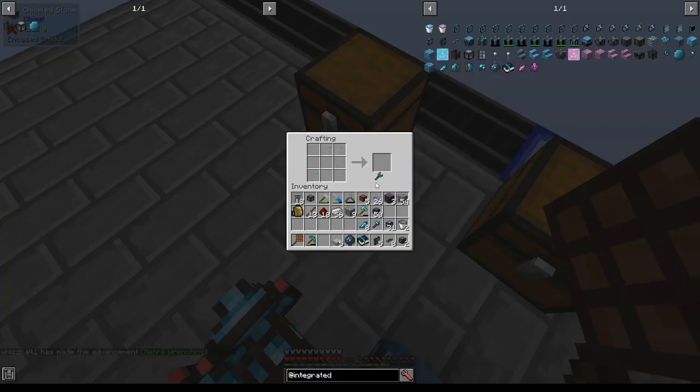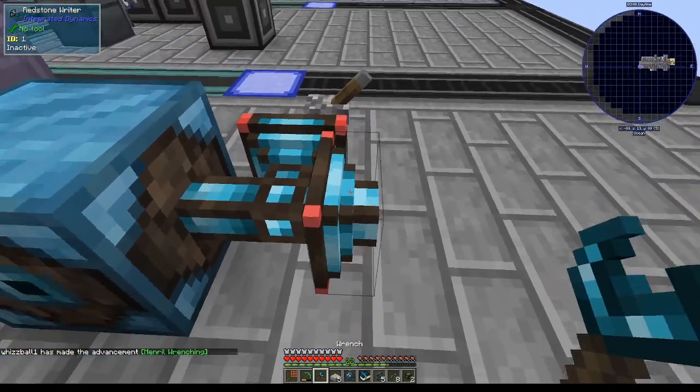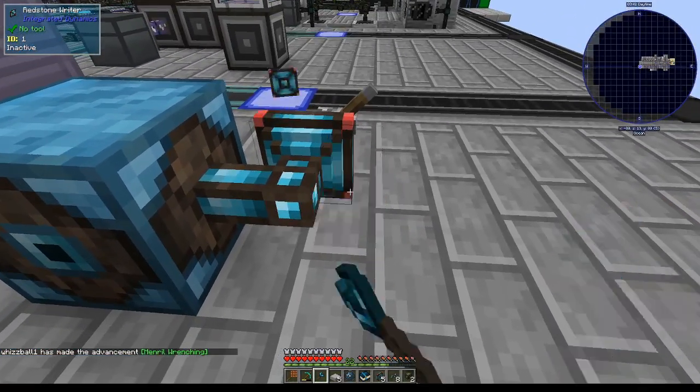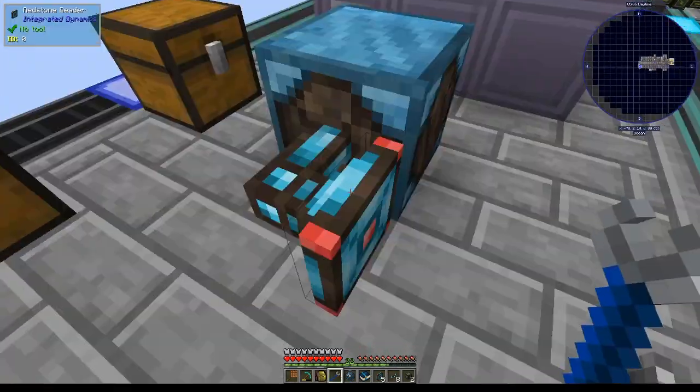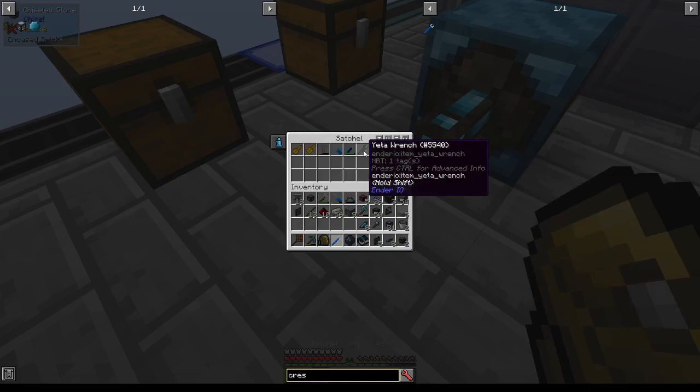One last thing: to remove items or blocks from an Integrated Dynamics system without using a pickaxe, which is very slow, you can shift right-click with wrenches to remove them. The crescent hammer will also work. Unfortunately, the Yeta Wrench will not.